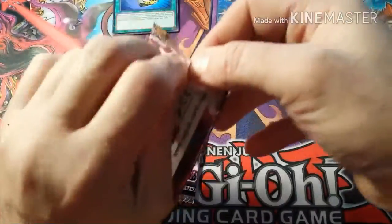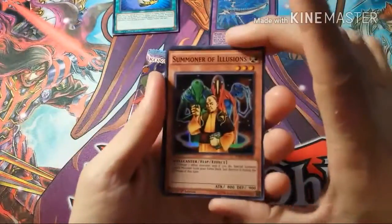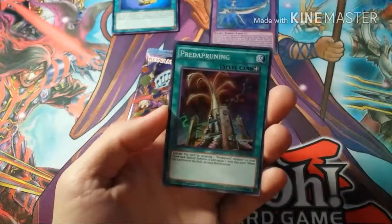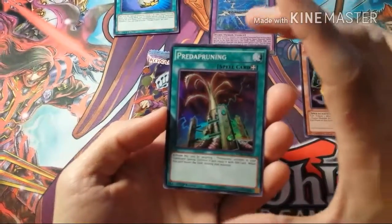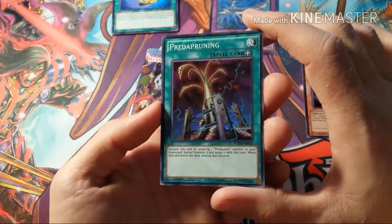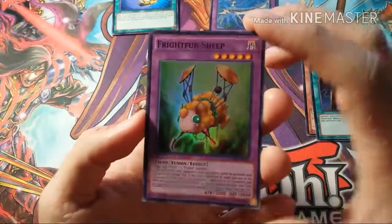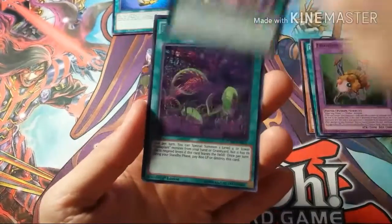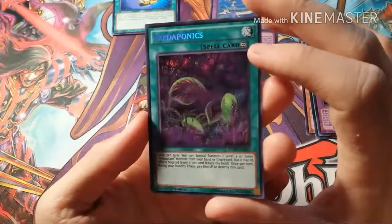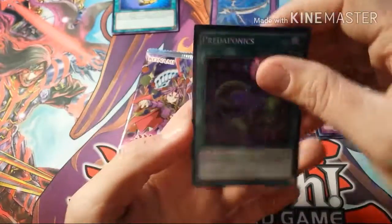Next pack. Summoner of Illusions. Predaploop. Predapruning — wow, that's a mouthful. Frightfur Sheep. Toy Vendor. And Predaponics. Nice.